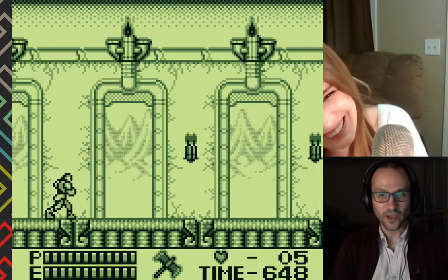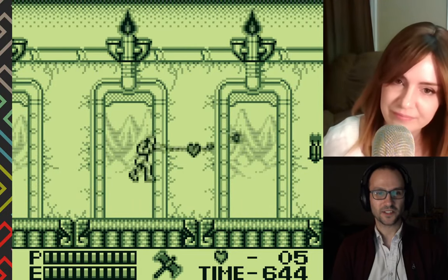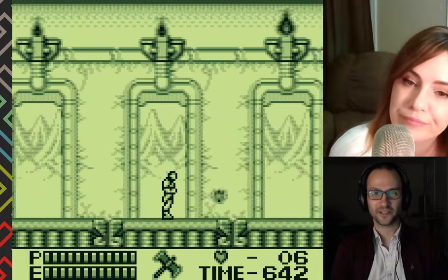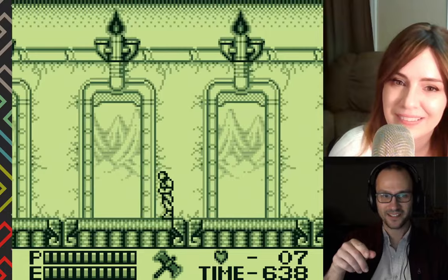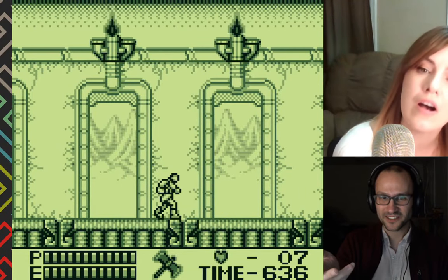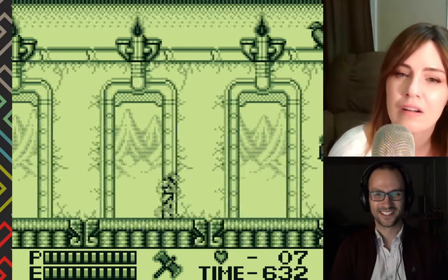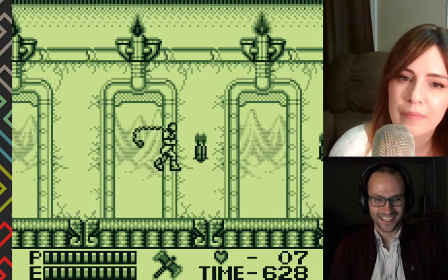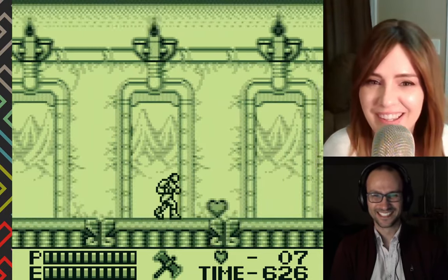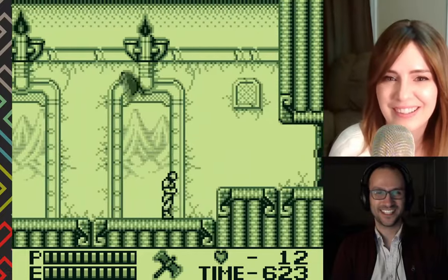Cloud castle — okay! This is a notable spot for the special effects I was telling you about. The mountains in the background look soft and transparent — the Game Boy doesn't have those colors, it's actually flickering them on and off. Oh, it's so cool! I can tell you're impressed. I love this!